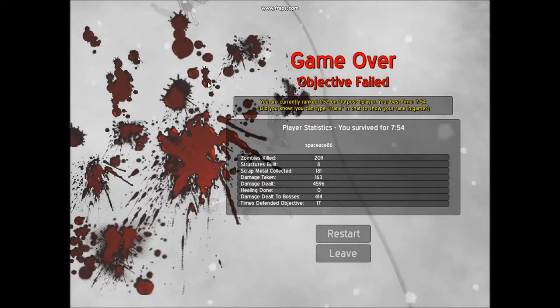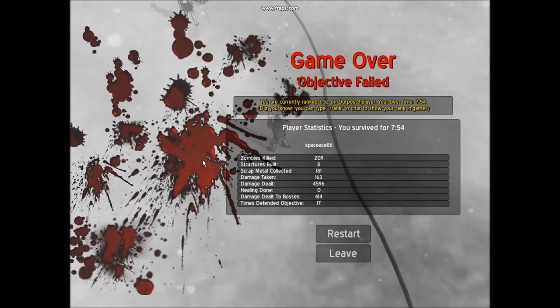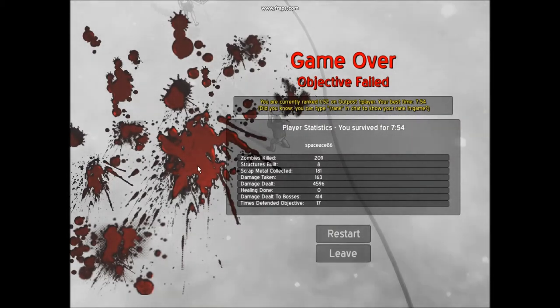I ended up getting really into it and I only got to 7 minutes 54 seconds by myself on Outpost. So there you go — use turrets to protect the generator and you protect the transmitter. However, it's much more fun with friends.